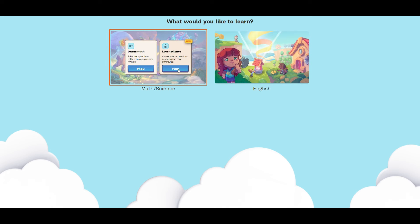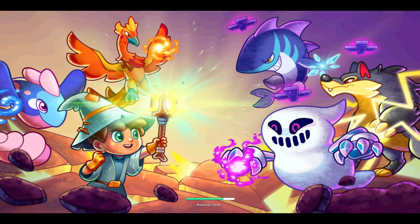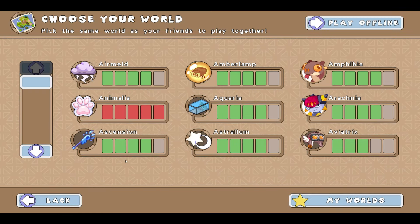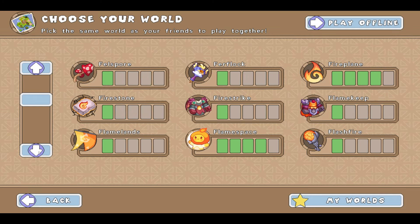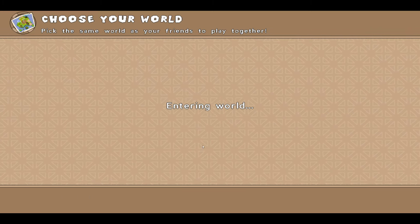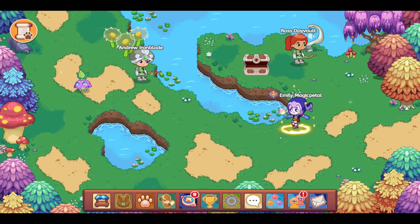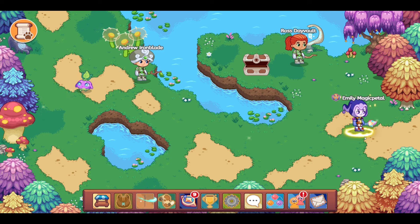Let's go ahead and click play right here and see what happens. I am so excited by this, guys. You can see this is emilymagicpedals' account and the image for ultra looks absolutely gorgeous. I love the fact that we now have the science curriculum. We're going to go to more worlds — let's come on over to Granite here. We're entering the world. And here we are. Hello Ross Dayvault. Hello Andrew Ironblade. Great to see you guys.